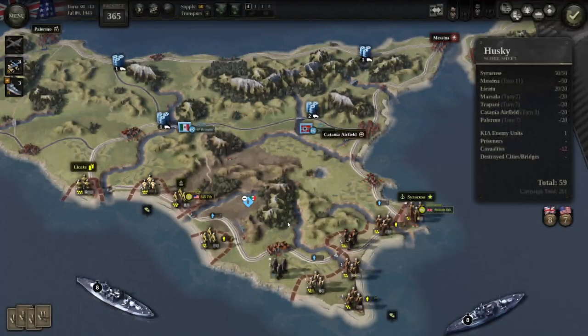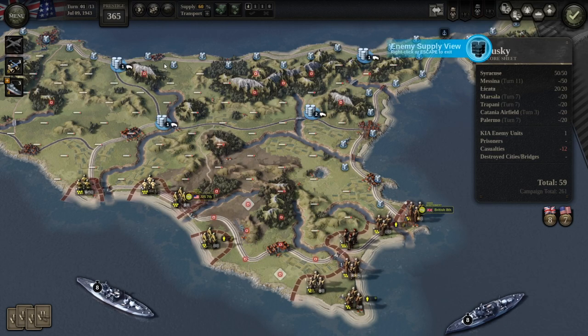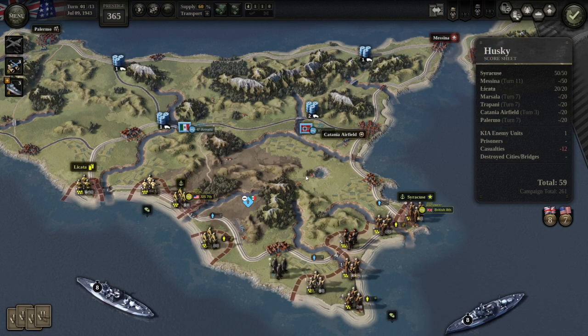Now that you know what supply is good for, let me show you how you can see what is and isn't supplied. If you click V on the keyboard, you can see the supply for your areas. If you click B on the keyboard, you can see supply for the enemy. There is no fog of war when it comes to supply — you can see everything, even if it's super far away.